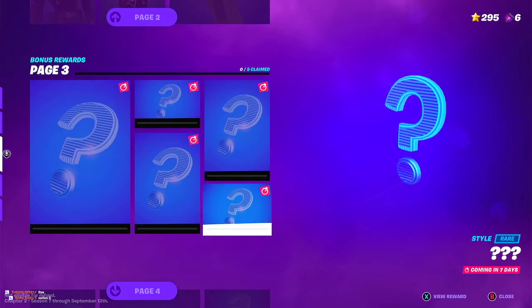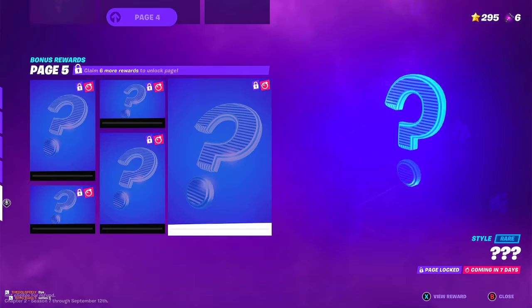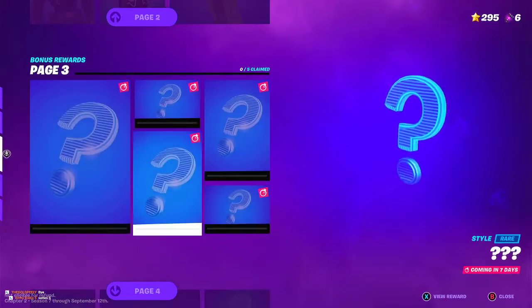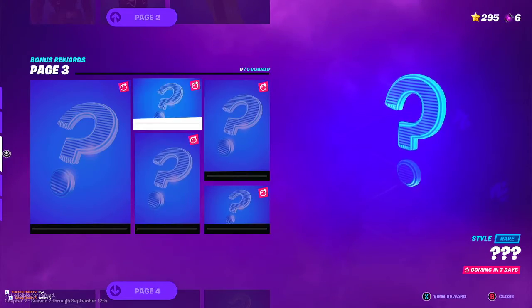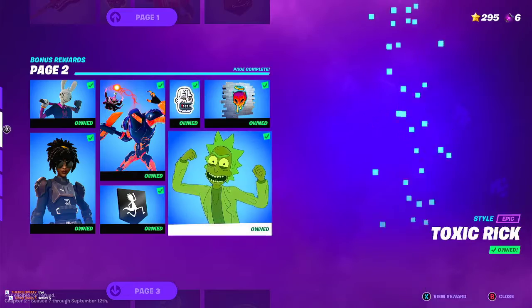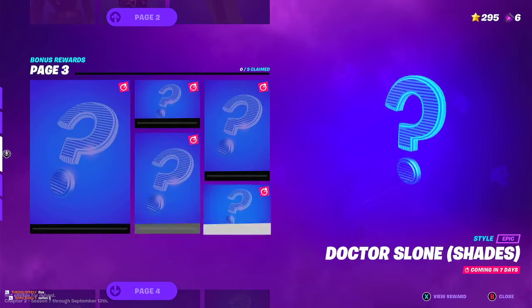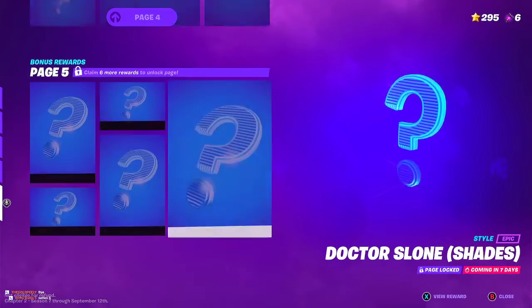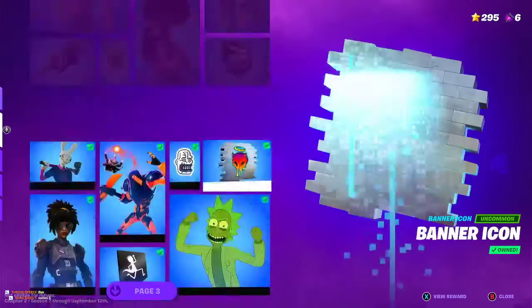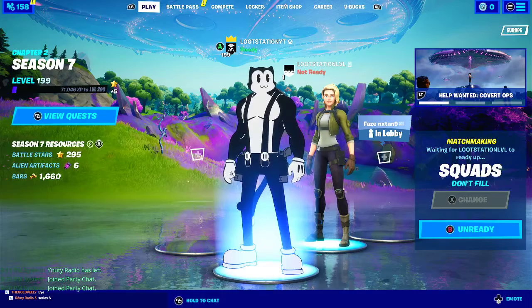Down here we have pages three, four, and five, and it says page locked — coming in seven days. We have an idea of what these could be: it says it's a rare style, and if you look here it looks like a spray or emoticon. This could be a skin style, this could be another small skin style, and this will be the max one — the big one. These could be banners or something; I don't know. But these will be revealed in seven days, so exactly a week from now.